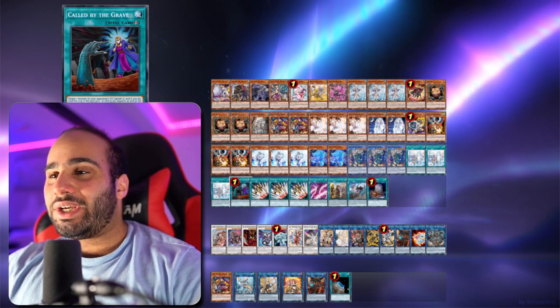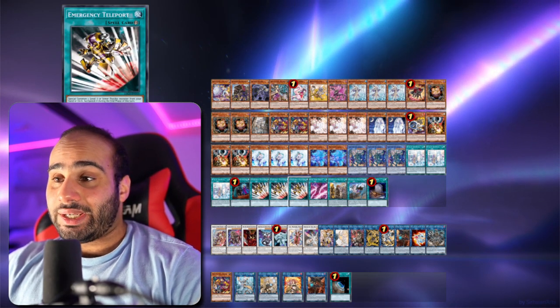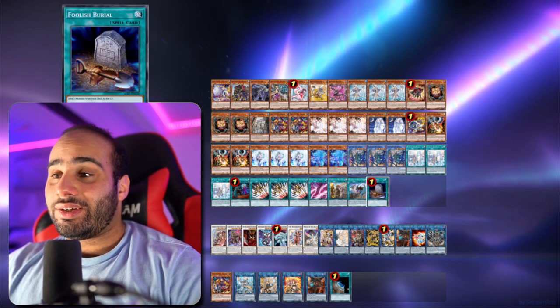For the other cards: one Caught by the Grave, triple Emergency Teleport, and Keg W.